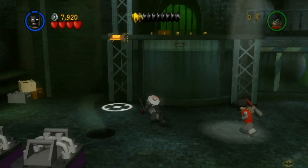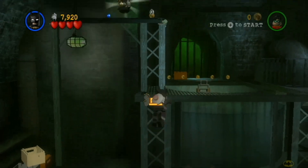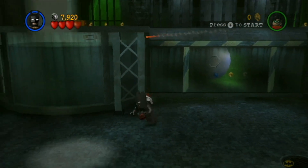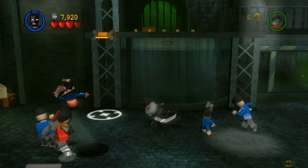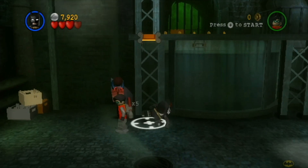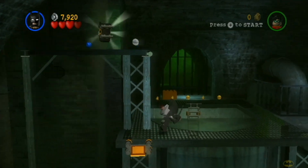Alright, how do we get up here? Oh, we can come up here. Oh wait, we can't go that way. Maybe we can go underwater. Let's take these fools out. Come on, Robin. I feel like Batman's doing all the work.